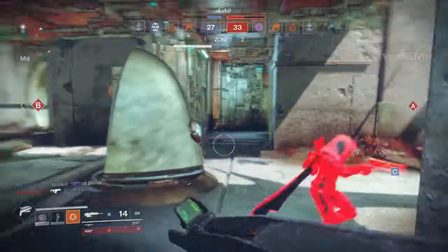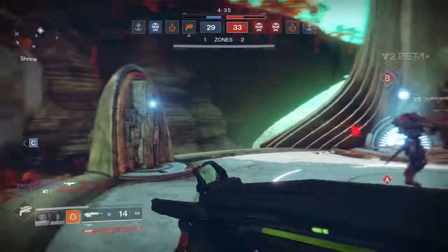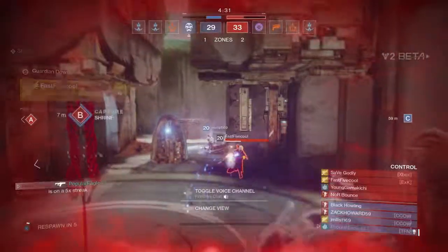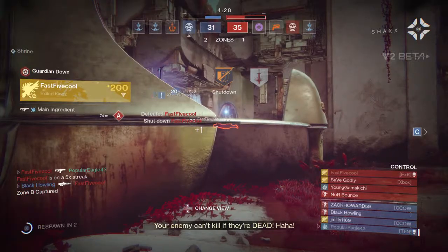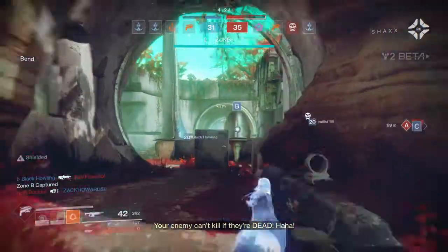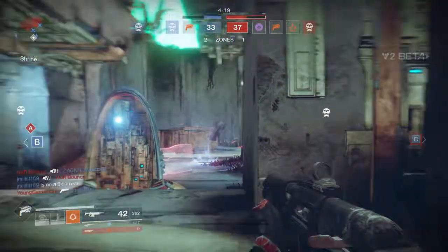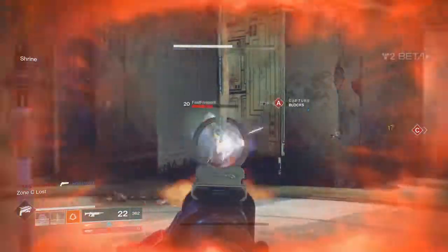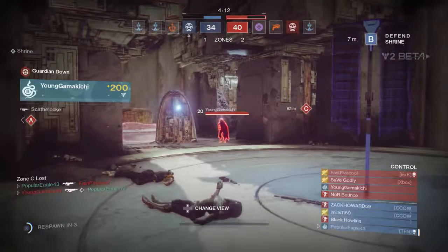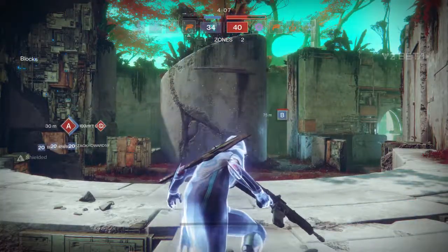I'll help you out team. He just jumped up there and meleeed him. We're going to take out our auto rifle. He had a fusion rifle. Our auto rifle is powerful though — what a nice weapon. There's somebody over there, take him down. I think he's using a pulse rifle. That guy used a Scathelock to take us down — we'll be coming back for him.